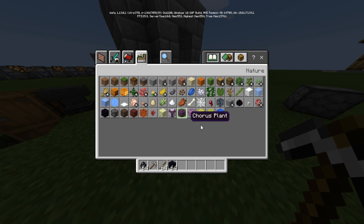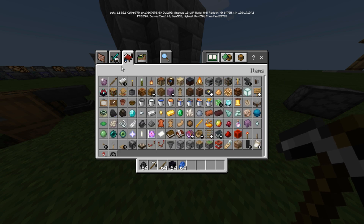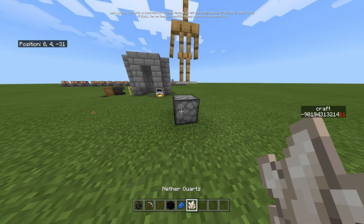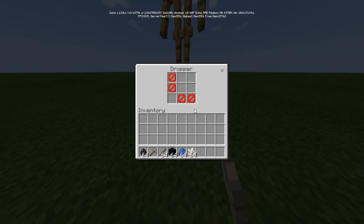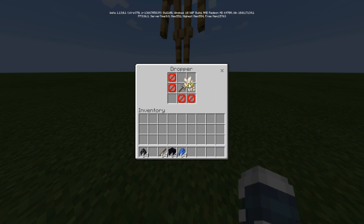It will give you unbreaking 1, 2, and 3. And now it does not use lapis blocks — it uses lapis lazuli only, no lapis lazuli blocks, and no quartz blocks straight away. It gives you efficiency 1 at a time. So you take the iron pick, you put these 3 in — if you want efficiency — and then you put a stick, it gives you efficiency 1.